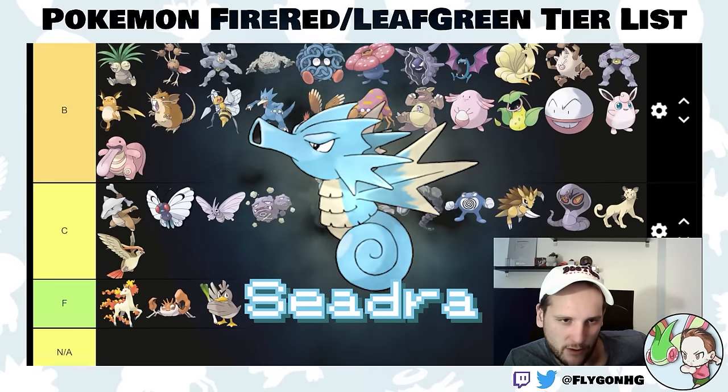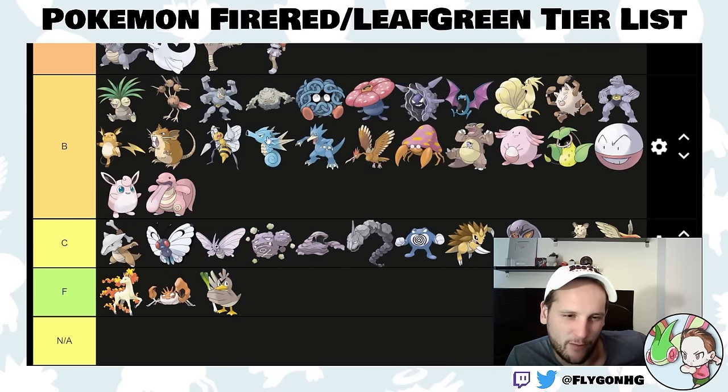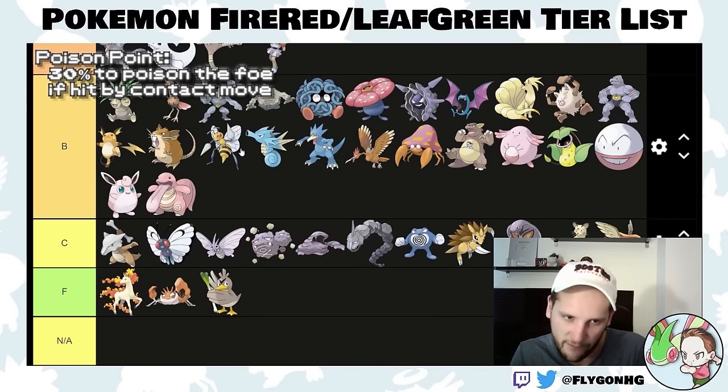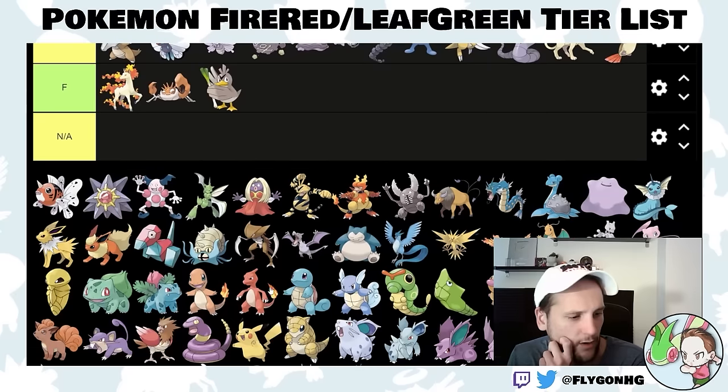Seadra is around where Golduck is. I was wrong in my Emerald video — it doesn't get Swift Swim; it's guaranteed Poison Point. But it's fast and speedy. You'll be able to kill the dragons with Ice Beam. It'll kill Blaine too if you catch it. Solid water type.